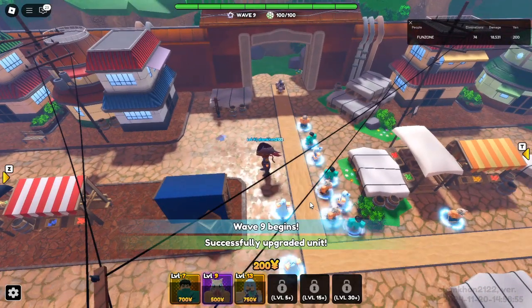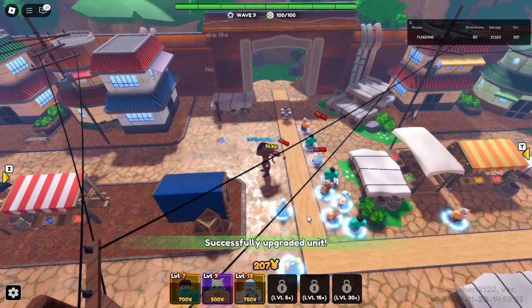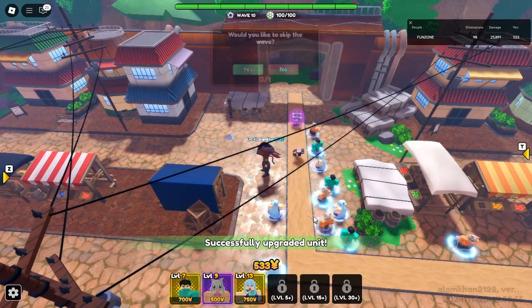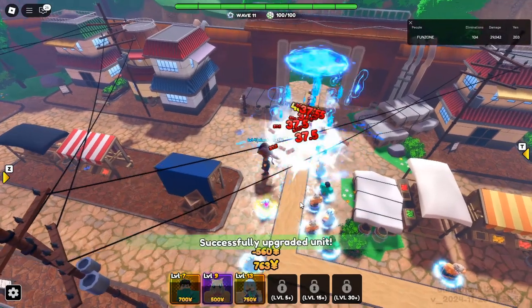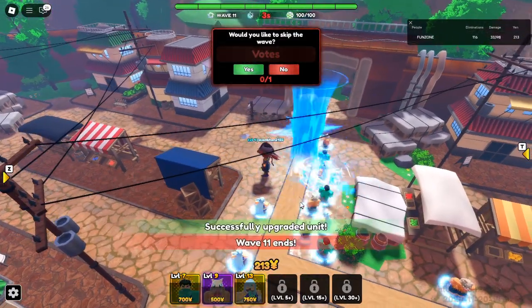So gather your best units, head into Legendary Stage Act 2, and prepare to bring Android 21 into your team. It's time to unleash your full potential and claim victory in Roblox Anime Reborn. Boost your team with Android 21 and watch your enemies fall before her might. Whether you're aiming for her Demon Evo form or just want her in your arsenal, the journey is worth every bit of effort.